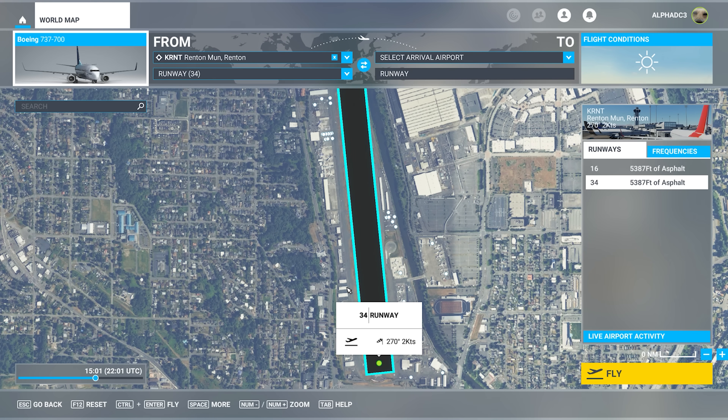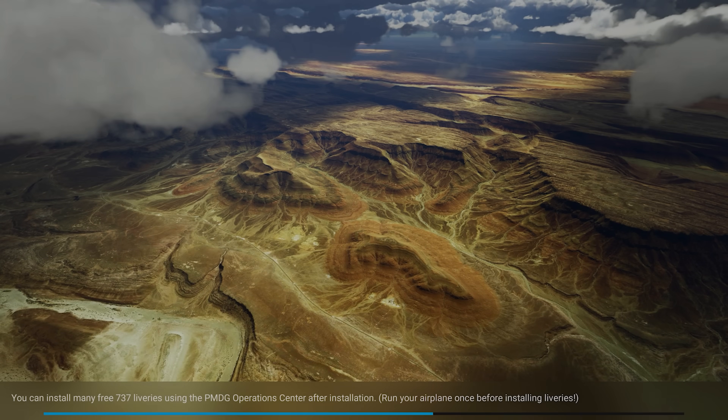We'll select a runway here. We're going to go to Renton, of course, because Zowiecki Design gave us such a fantastic airport to work with here. We're going to click on Fly Now, and this brings us to the second danger topic of the day.